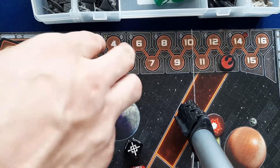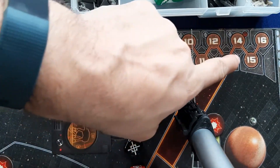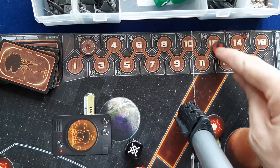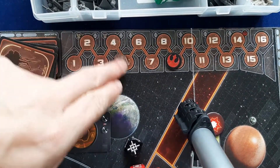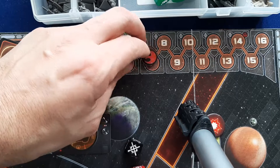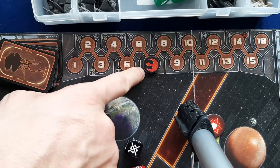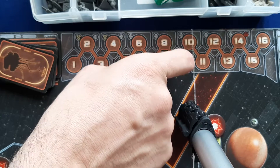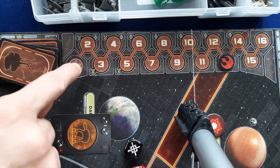A quick reminder about how the Rebels win the game. As we've seen, at the start of the refresh phase the Rebels complete an objective and move the Reputation Marker down. If the Turn Marker and the Reputation Marker ever land on the same space — as the Rebels keep completing objectives and the Empire can't find the hidden base — once the Rebel player moves the Reputation Marker on top of the Turn Marker, it's an instant victory for the Rebels.